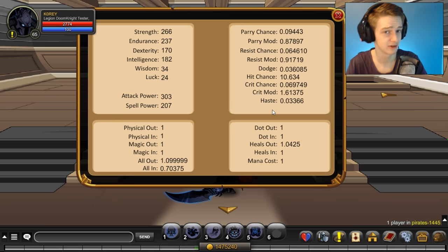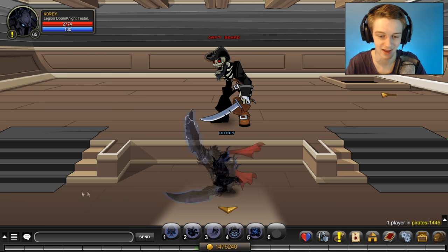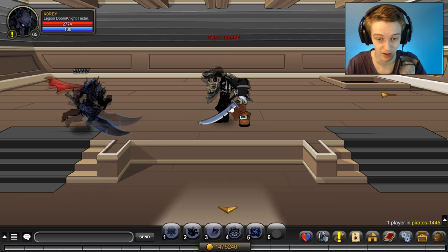Let's look at the stats quickly — they look completely different on the testing server. There are analytical stats like crit modifier, crit chance, hit chance, dodge, resist modifier, resist chance, and parry modifier — parry is on the testing server now. You'll sometimes see red text for dot-out and dot-in. Heal out is 1.0425 — I'm not sure what heal out means. I honestly don't know what most of these numbers mean. Physical out is all 1s. Someone would have to explain what all those numbers mean.